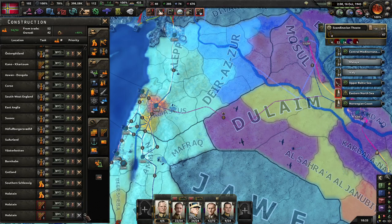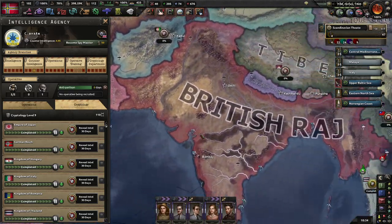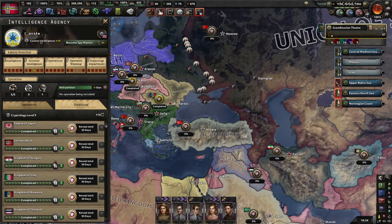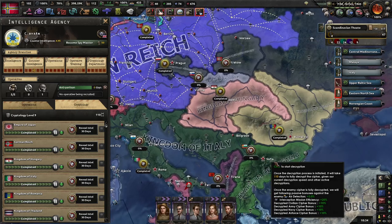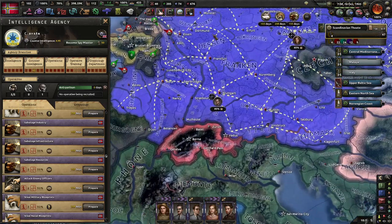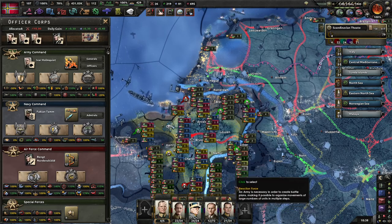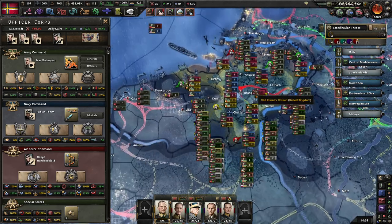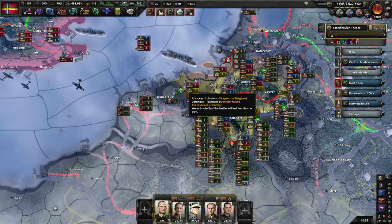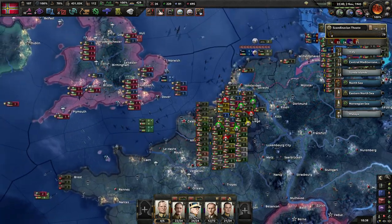The single best thing you can do in this game to help logistics is just keep building railways. Belgium has turned into another sizable pocket, but I'm not sure they're going to last very long — quite a few green ticks in the lines. They're pushing into Dunkirk but I just don't think they have the numbers.